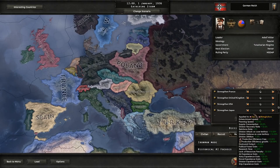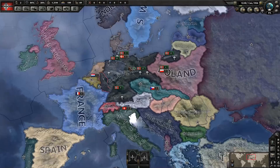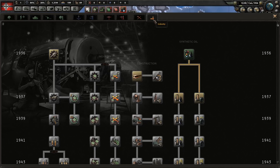We'll go ahead and do Iron Man mode off, and historical AI focuses are also going to be off because we want this to be a very different campaign. So let's hop into it. We're going to take the opposing Hitler national focus immediately — I just want to get into the Civil War because the Civil War changes everything. Let's go ahead and grab that.